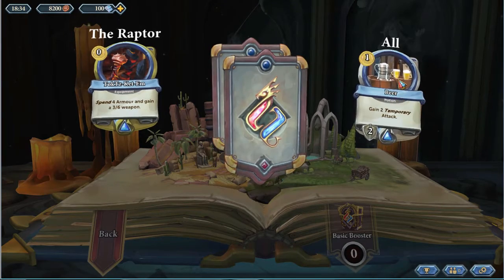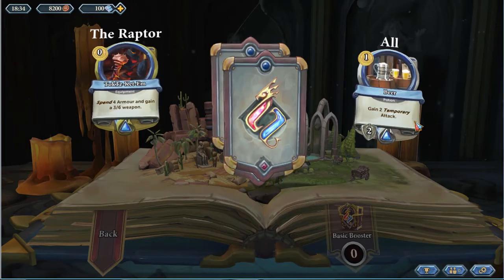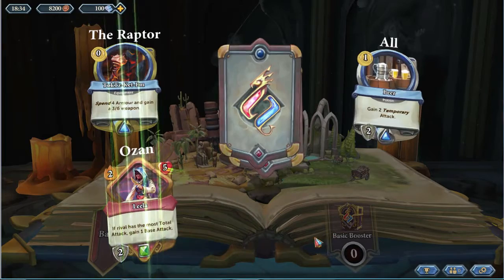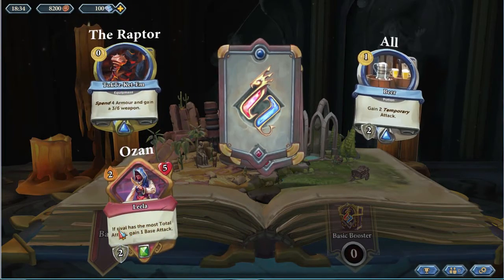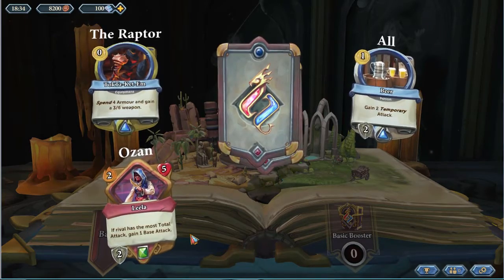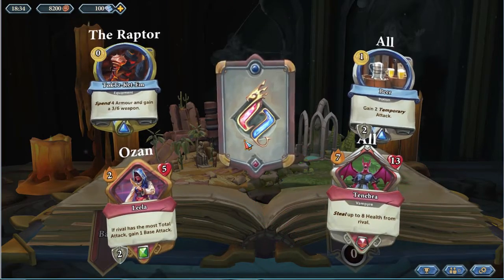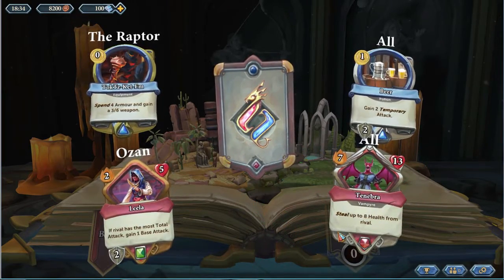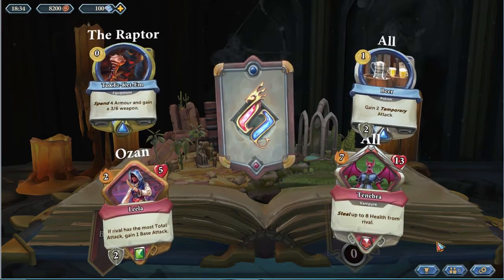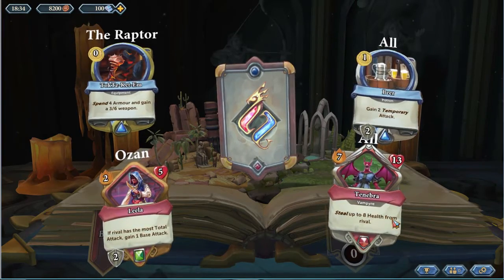This next one gives two temporary attack — meaning for just one fight, your attack increases by two, no matter how many times you hit the monster. It's a bit specialized. I also get a couple armor with this one. Here's another example: 'If Rival has the most total attack, gain one base attack.' So you can get base attack with it, but it's again a specialized card. There's not a lot of stuff that's just super strong. This thing I might actually use — steal up to eight health from Rival. It's got 13 health so it's difficult to kill and hits you for seven, but if you can get a high attack that can be good.